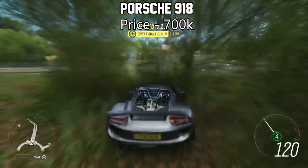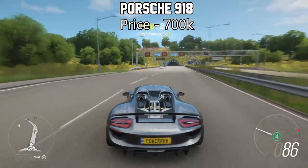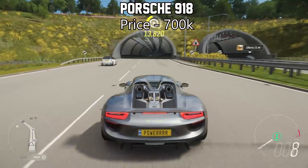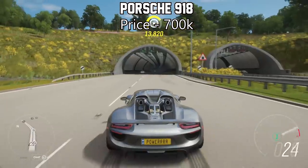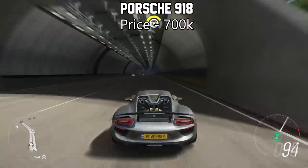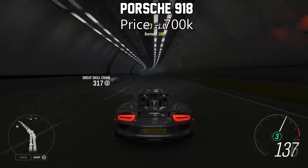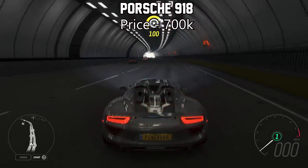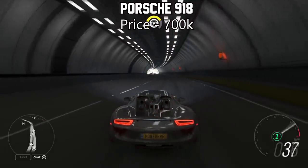Fully upgraded, the Porsche 918 comes out at just under 1,500 horsepower, which is not a number that most people would expect this car to get to. The other good side of this car is it will only set you back 700,000 credits in the Auction House. It's a very cheap car to buy, and fully upgraded you get an incredible amount of acceleration out of it.